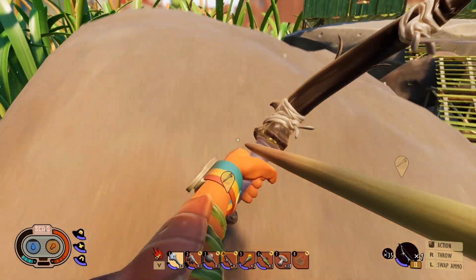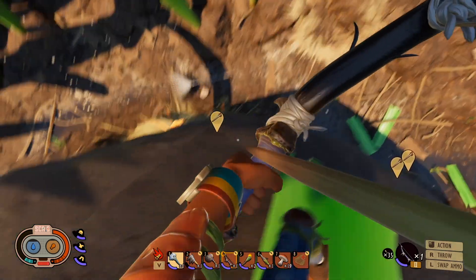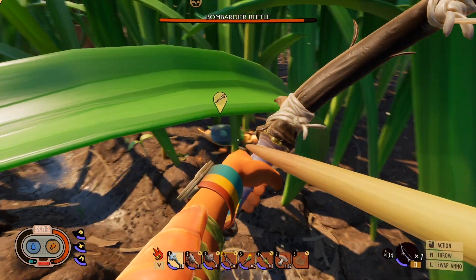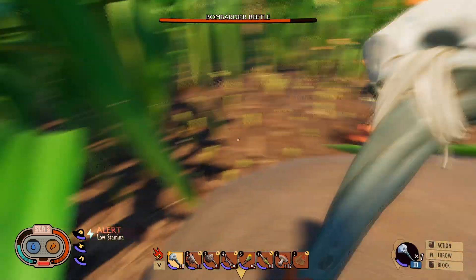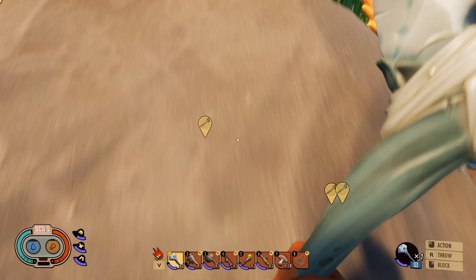Come on, get away from my base, please. I'd like to get another head mount — that'd be nice. Look at him, he's gaining HP back so fast. Every base has its own problem — the last base had little mites, this base has a bombardier beetle.